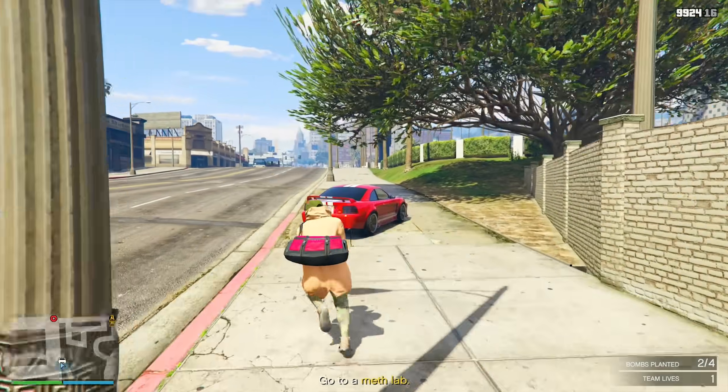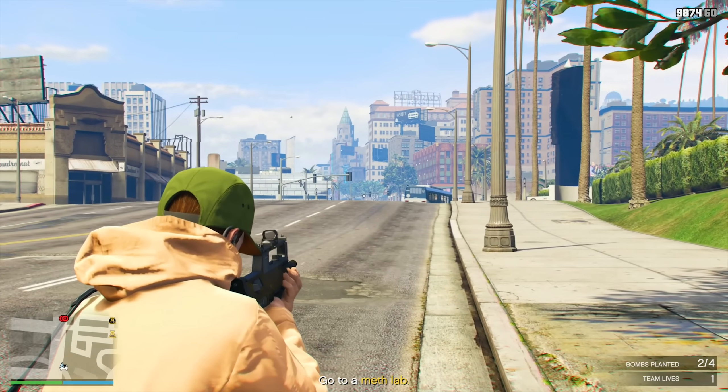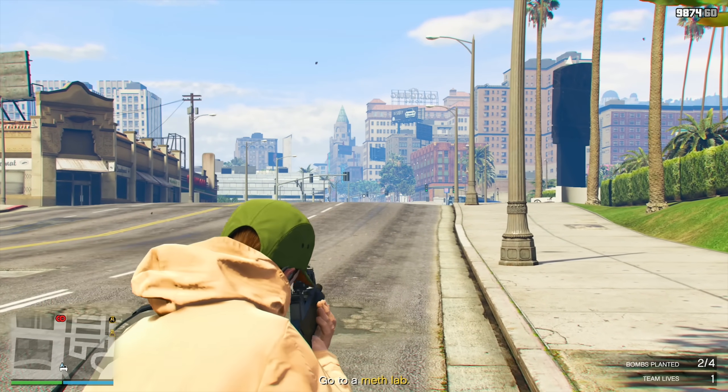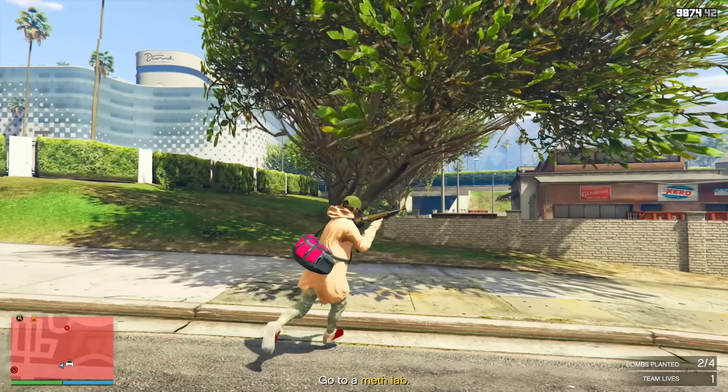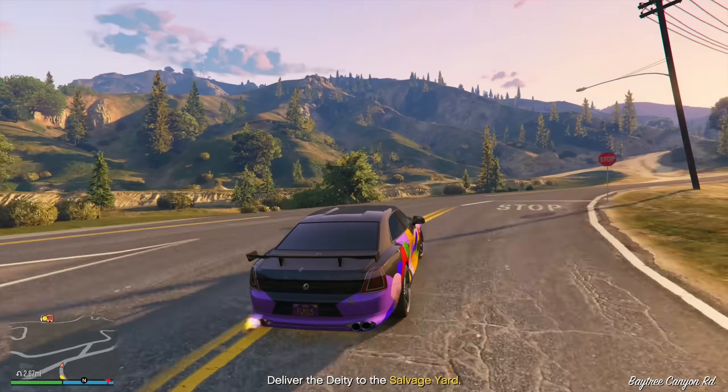Your Premium Race and Weekly Time Trials consist of the following: the Premium Race is Business Trip, locked to the Supercar class. Your time trial is going to be Fort Zancudo, and your HSW time trial is going to be Pacific Bluffs to Mount Gordo.